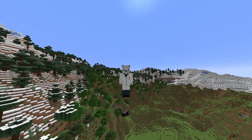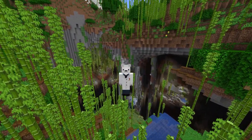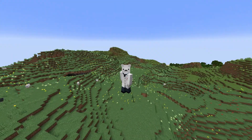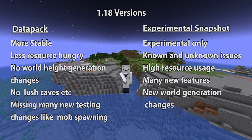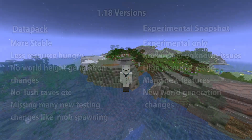The latest changes as we move forward towards the 1.18 update will be added onto these experimental snapshots, and not to the data packs. That is because they are too big to be added onto the Caves and Cliffs data pack. The data pack is still for 1.18, but it doesn't include some of the big changes. However, the data pack is much more stable than the experimental snapshots.